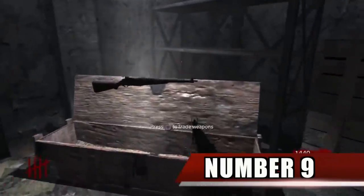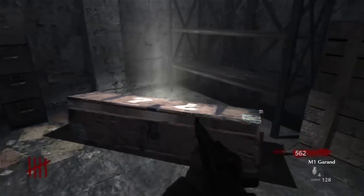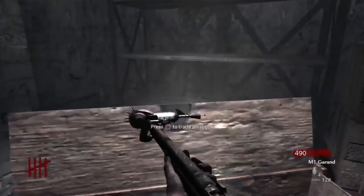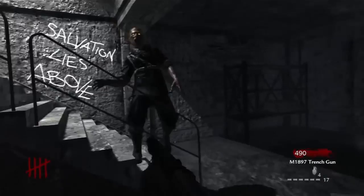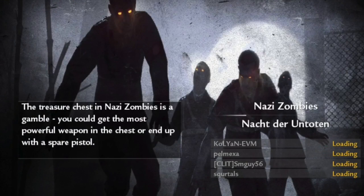Number 9. It's possible that an early name for the mystery box was the treasure box, as evidenced by the name of a model for the box found in World at War called MTL_treasure_chest. It's also referred to as a treasure box on one of the tips that appears on the loading screen.